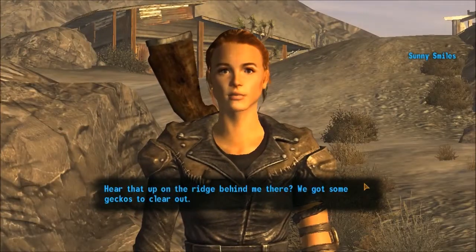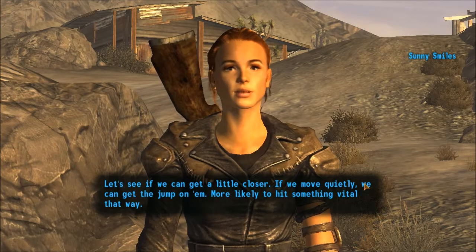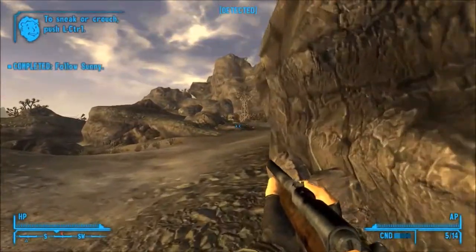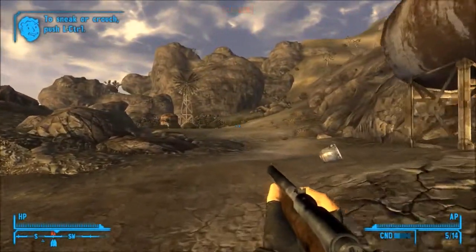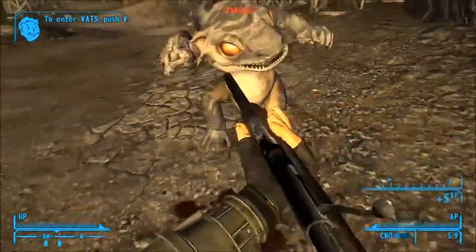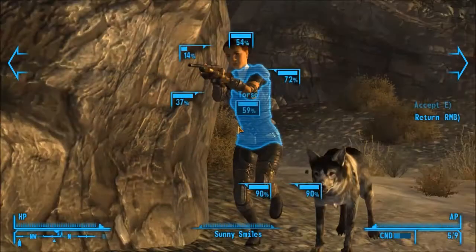Hear that up on the ridge behind me? We've got some geckos to clear out — bunch of little monsters. Seems like Doc Mitchell treats more gecko bites than anything else. Let's get a little closer — if we move quietly, we can get the jump on them and more likely hit something vital. This is teaching you about sneak attack critical hits. If you sneak up on an enemy while hidden, you get a high chance of a critical hit and your criticals will be stronger.